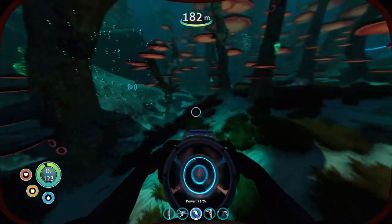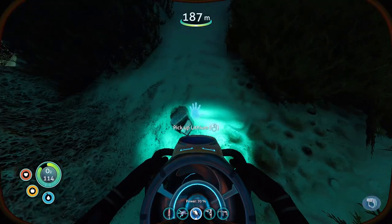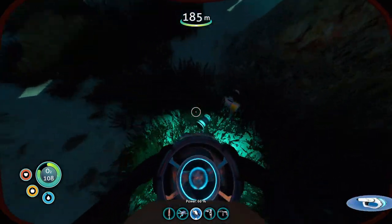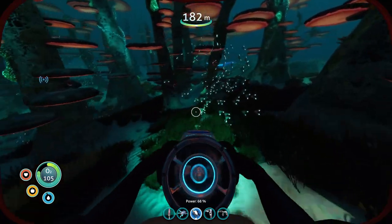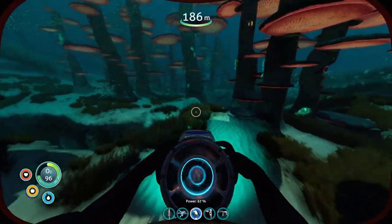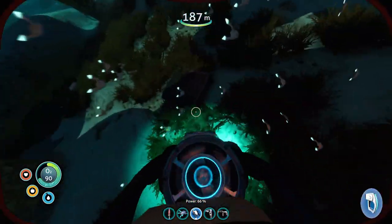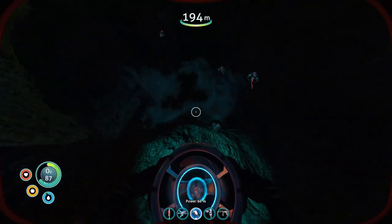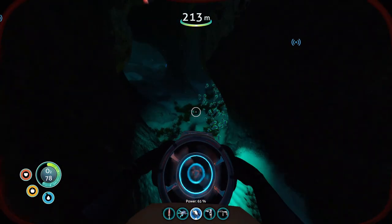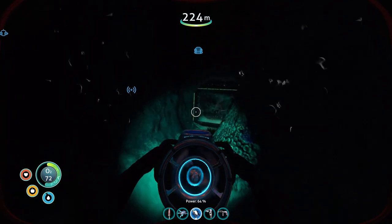This area should be safe. There is a lot of wildlife around here. Moonpool fragment — cool. Cyclops hull fragment! Another Cyclops hull fragment! Cool cave system that leads to an alien base, if I remember correctly. Yep, okay, I know where we are now.